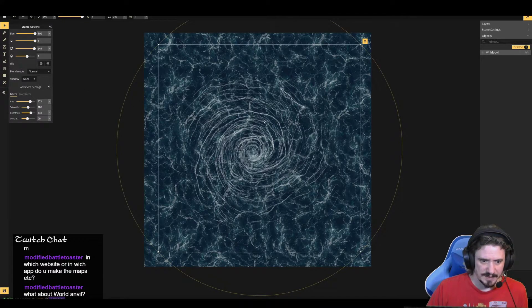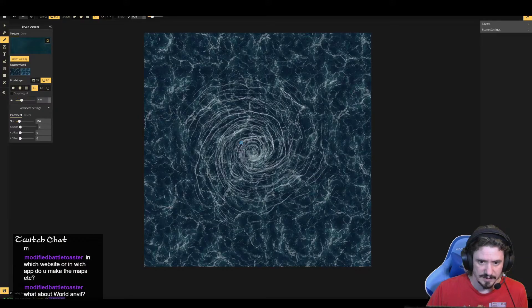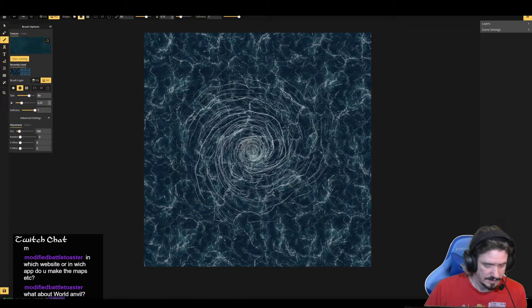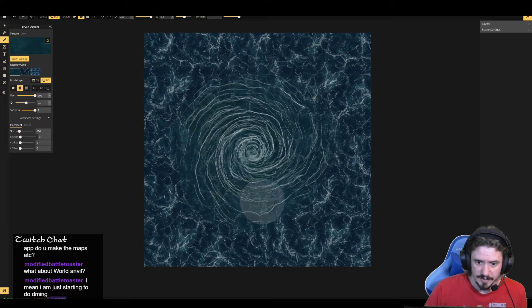We've got this looking pretty good. We're going to go back to the paint, grab something really dark like this dark water, grab a brush, and try to make the brush bigger. We'll start to make this center area dark — drag the opacity up a little bit — and go in swirling patterns. We're trying to create some depth in the water, as if it is deeper here and going deeper still down into the earth.